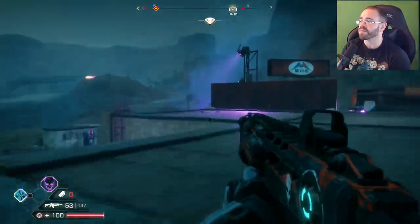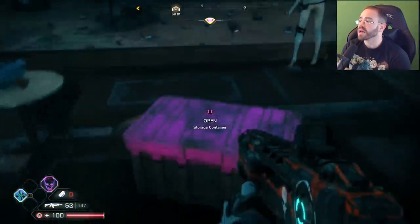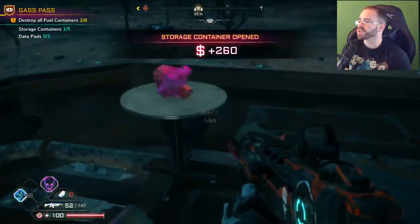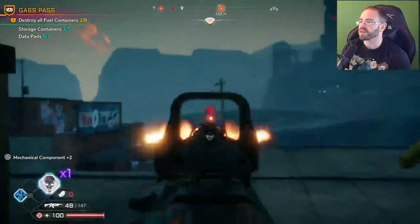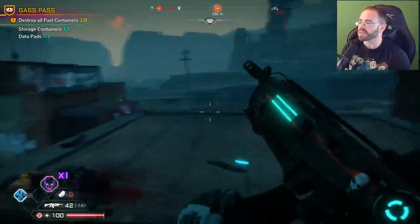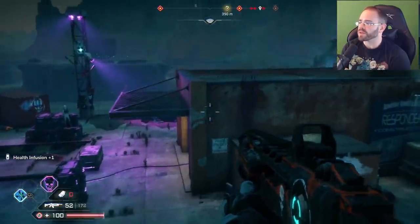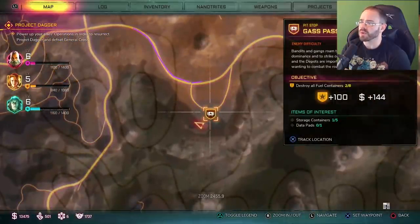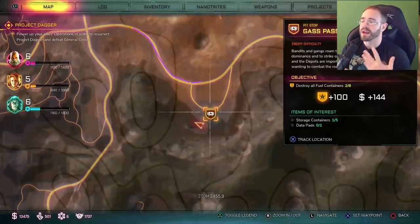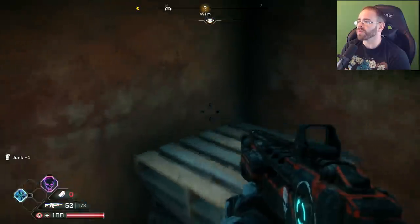It's an obscene amount of stuff, which was a cool surprise because it makes me want to keep looking around. You also pick up mechanical components, and there's essentially crafting in the game — you can build weapons and items with them. You just pick up a bunch of random stuff as you go: assault rifle rounds, health infusions, which are basically med packs. The game will even tell you how many storage containers you still need to find, and there are data pads and fuel containers as well.